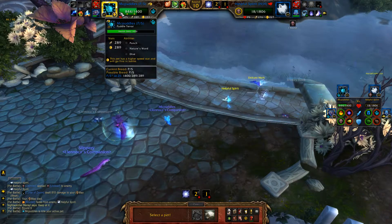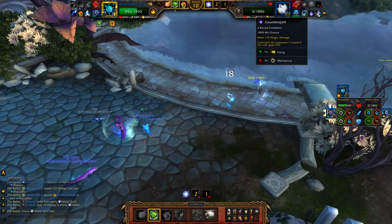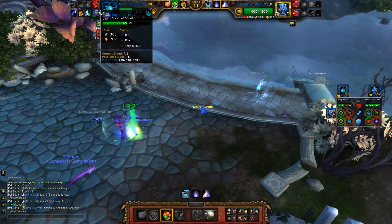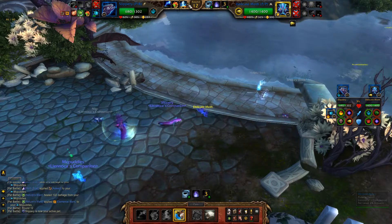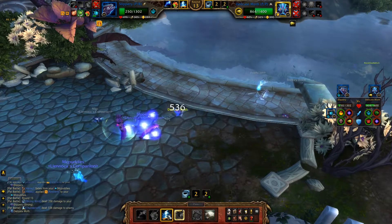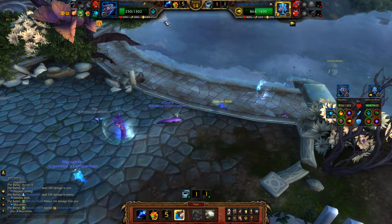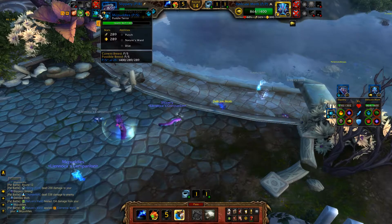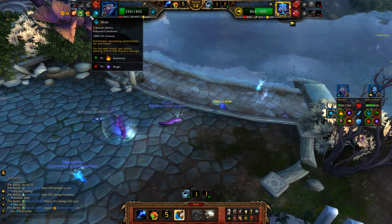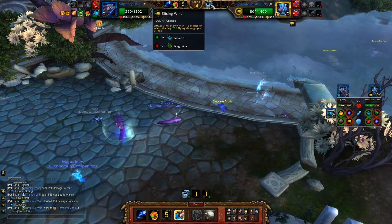On this next round you can either go for a Dive on one of your pets and hit the Delicate Moth, but I recommend going for a Nature's Ward, playing it extra safe. What you're doing is the Delicate Moth is going to hit you with a Moth Dust — it will hit pretty hard, but if it doesn't sleep you, you'll be able to go for a Dive. If it does sleep you, this is where you want to swap into your Spawn of Nathus — something that can soak a lot of damage and dish out a lot of damage. We're going to hit him with a Thunderbolt. As long as you maintain Nature's Ward, you don't take extra damage from his attacks.